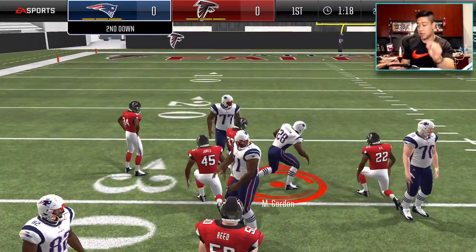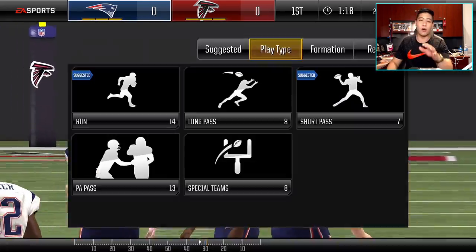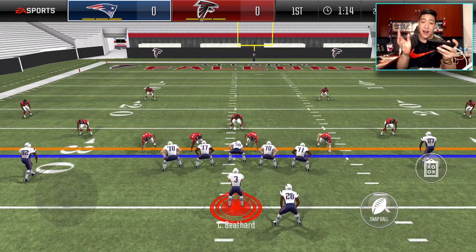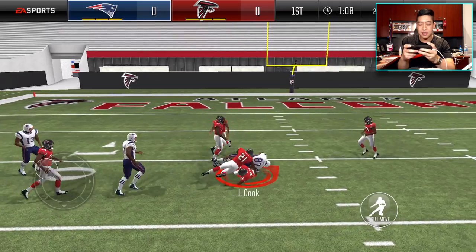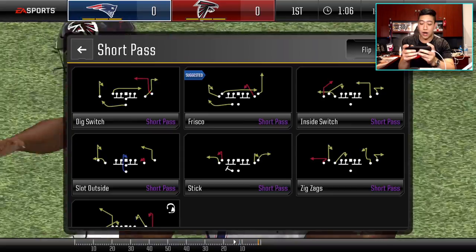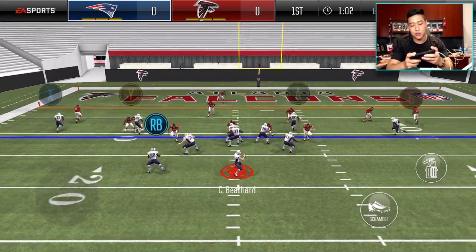They did talk about the analog stick — it's pretty bad. It always messes up on a pass play. If you try to get a RAC catch and get some yards after the catch, it's pretty hard to get the analog stick moving sometimes. It's terrible in Overdrive — your guy will just stop moving.